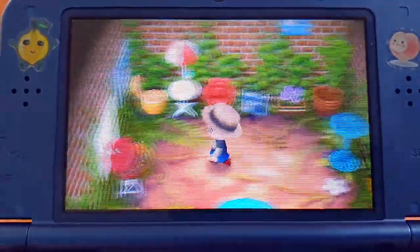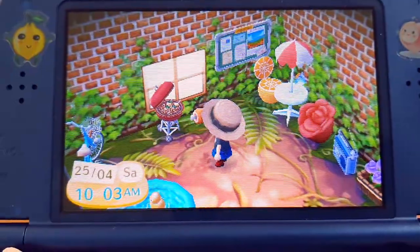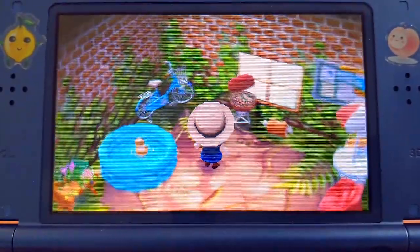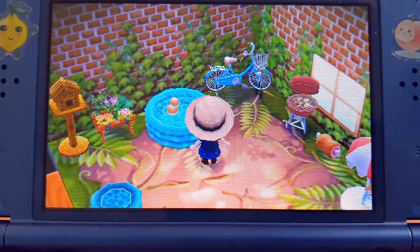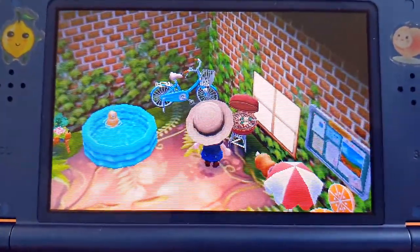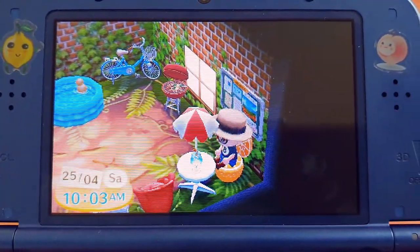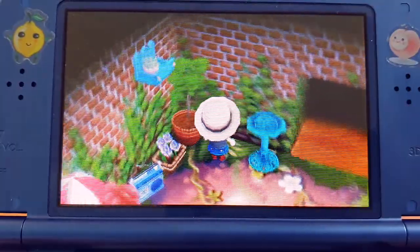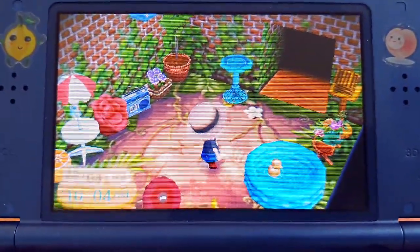I created an indoor garden since in Animal Crossing New Leaf you can't have a lot of things outside that are just yours, apart from public projects. I really wanted my own little garden, so I invested in the wallpaper and flooring. There's a pool — it would be cool if your character could interact more with it, but she can interact with the bike. You can hear sounds from the barbecue, sit on a gorgeous balcony-style table, and there's a bird fountain, flowers, a birdhouse, and a radio. It's a really cute, peaceful little place.